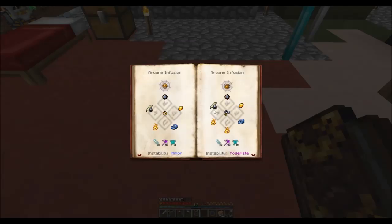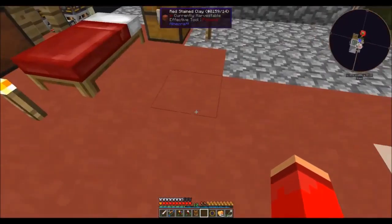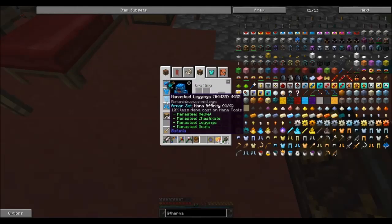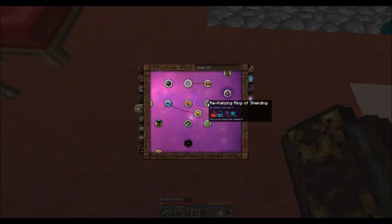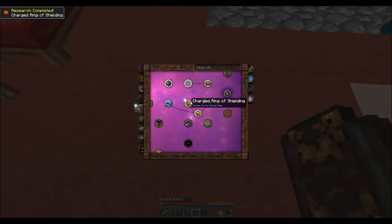We can also make one foci — apparently we've researched frost but nothing else for some reason. Void jars would be nice at some point but they're not really a priority. What I'm really interested in is runic research — runic shielding. We can create the ring of runic shielding and the amulet of runic shielding, and basically this is like an energy shield from Halo or any other video game, where you have a shield around you that your armor will not take damage until that shield is breached. We already kind of have that with our mana tablet, but I'm wondering if we can add runic shielding on top of that.